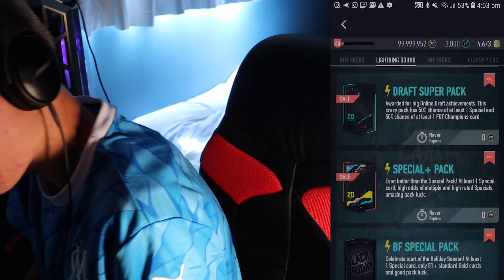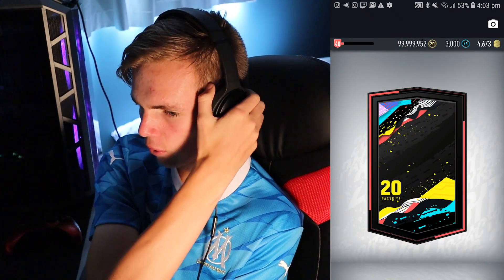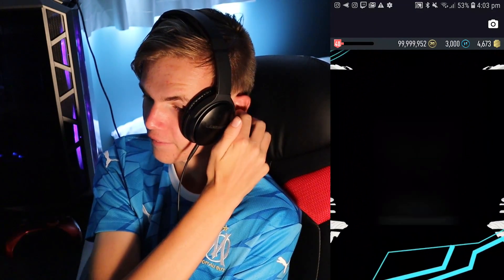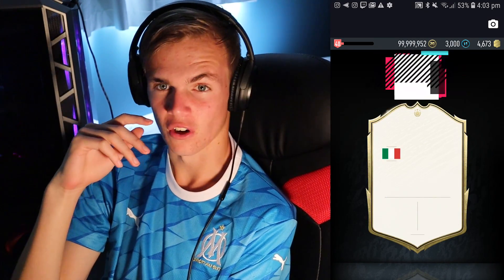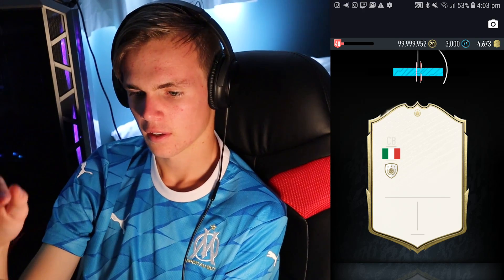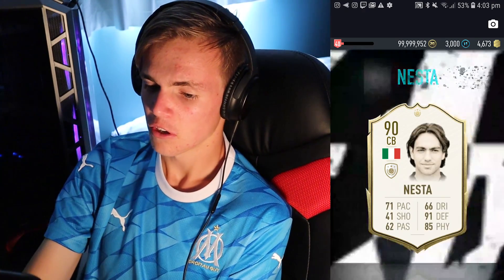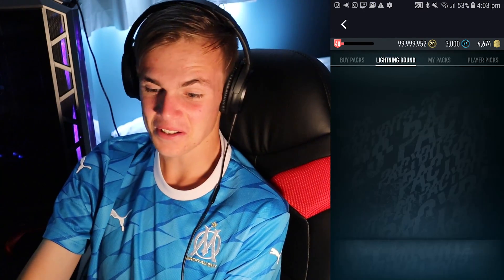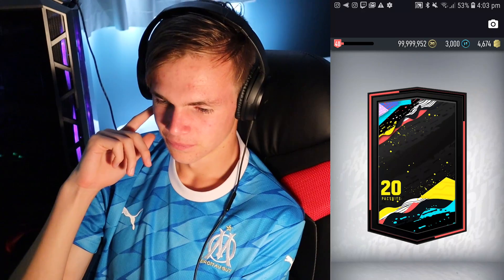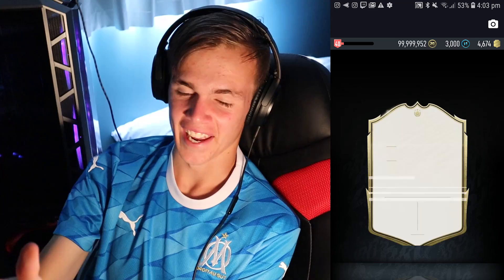These are all completed - we should be getting five per pack now. It's an icon as you would expect, I'm expecting an icon in every single pack now. It's probably going to be like Pele. It's going to be Italian center back - 92 Maldini, surely? 90 rated Nesto again. Five special cards in this pack - this is so dumb. Another icon - if I don't get a Team in the Group Stage now, I'm going nine special cards per pack.